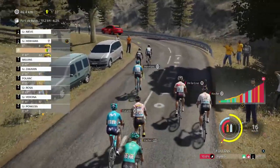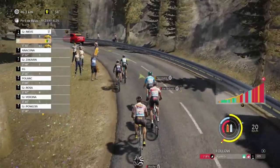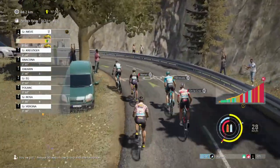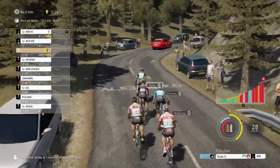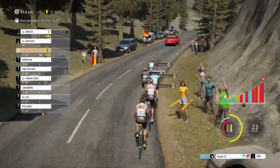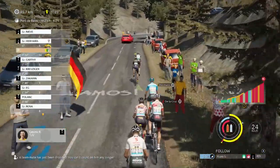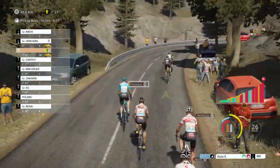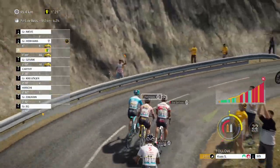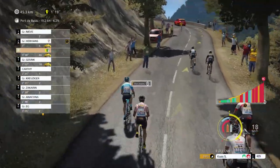Right now at the front we have 1 minute 40 seconds lead over the peloton and the group is starting to fall apart — the rhythm is very high. Mikael Neve and a rider from Israel Premier Tech are at the front. Our energy is not the best right now and Ben Ehrmans is getting behind. We need some points, and luckily Lilian Calmejane is not here in the breakaway.